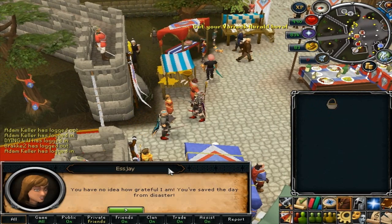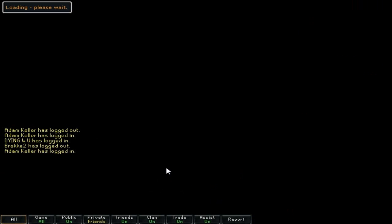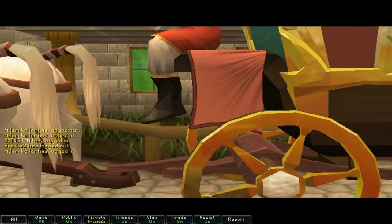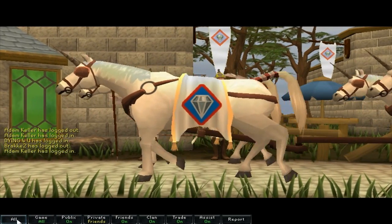I'm going to have all of the answers to the clues each five days in the description. I'm not going to say them now because it'll just get confusing, but all I'm going to say is make sure you have the right amount of items in your inventory. So if you need one cape, for example, don't take more than one because it won't work. Make sure you have the right amount of items.